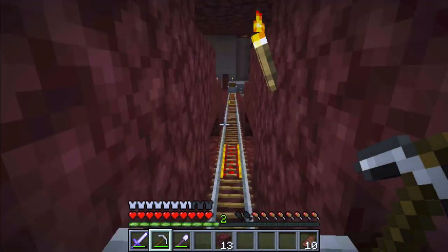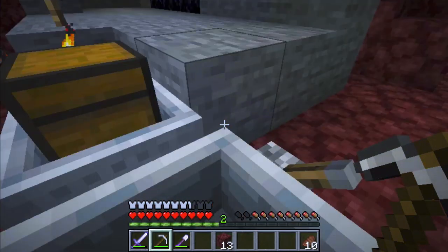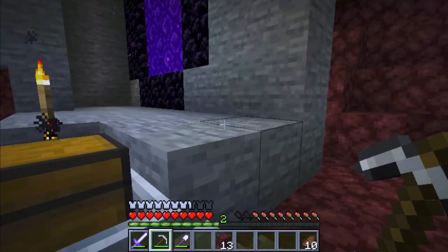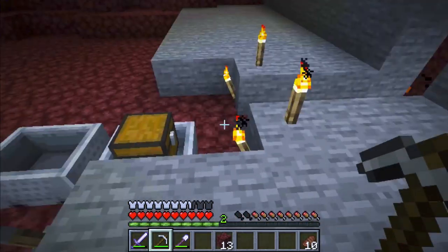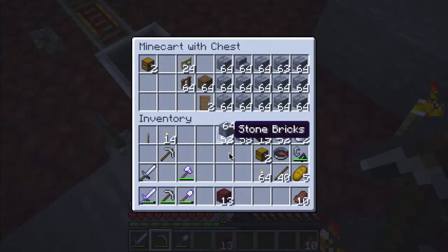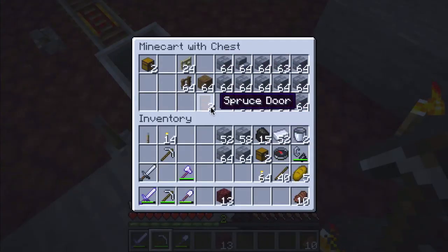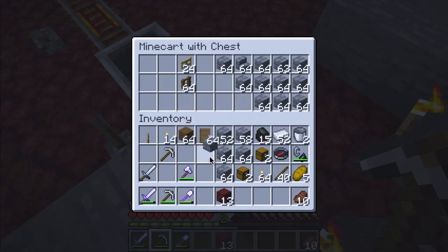We're almost there. I'm just gonna get out of here. Now I'm gonna take some stuff and start going on the other side. I'm definitely going to take some of these chests because this is gonna come in handy. Let's see how much stuff I can put. I'm gonna put some spruce wood because I don't want to go look outside.